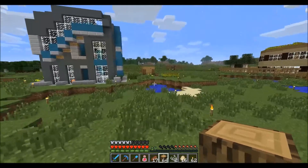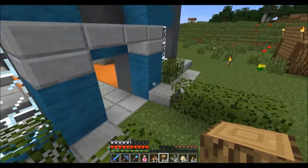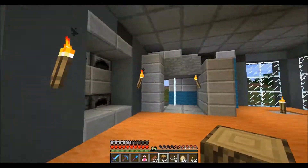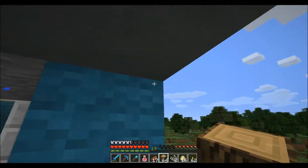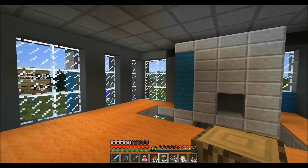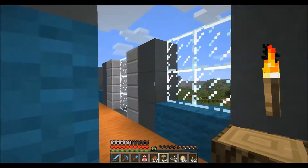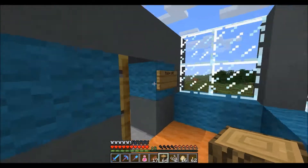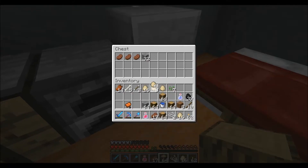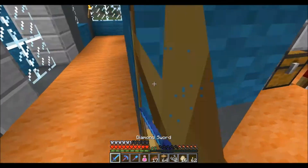I'm at spawn and here's the hotel I was talking about — it's not very good, I know. It's just the first thing I built. It has a shower, which was quite expensive and I was trying to build very hard to make. I'm going to continue building this when I have more of this clay. This is what it's going to look like — tons of complimentary stuff.